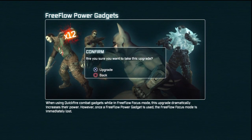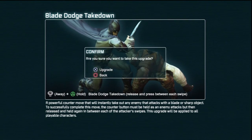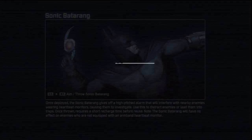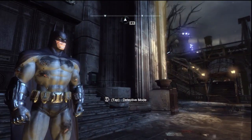So let's see — we've got an upgrade available to us as well. The Free Flow Power Gadgets, which, when using quick fire combat gadgets while in Free Flow Focus Mode, this upgrade drastically increases their power. However, once a Free Flow Power Gadget is used, the Free Flow Focus Mode is immediately lost. So it's a bit of a trade-off. Also the Blade Dodge Takedown — a powerful counter move that will instantly take out any enemy that attacks with a blade or sharp object. The counter button must be held as an enemy attacks, then released and held again between each of the attacker's swipes. This upgrade will be applied to all playable characters. And the Sonic Batarang is very cool because it attracts people — so I do want to grab that. Look at Batman — he's like modeling. He's like, look at my Sonic Batarang! Like a boss.